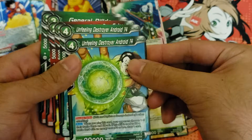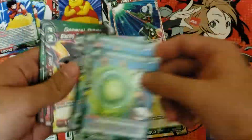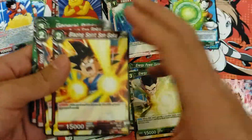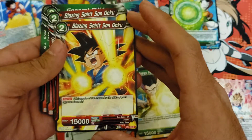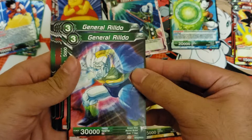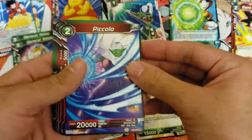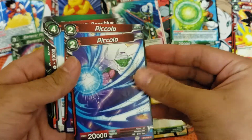It contains two Vado Gohan's Partner, two Unfeeling Destroyer Android 14, two Blazing Spirits Son Goku, and two General Wildo.